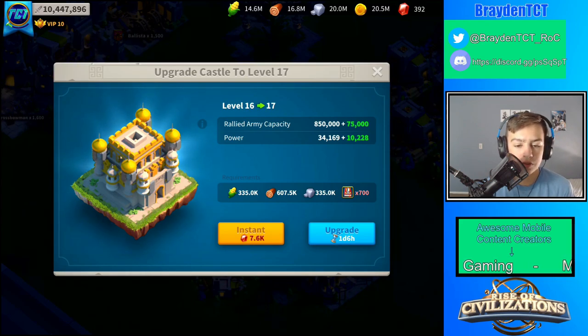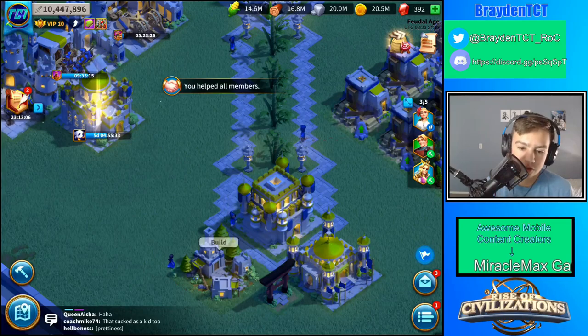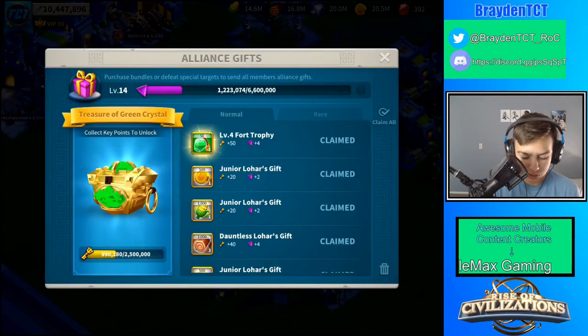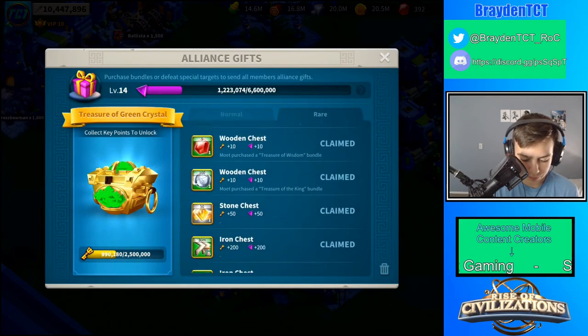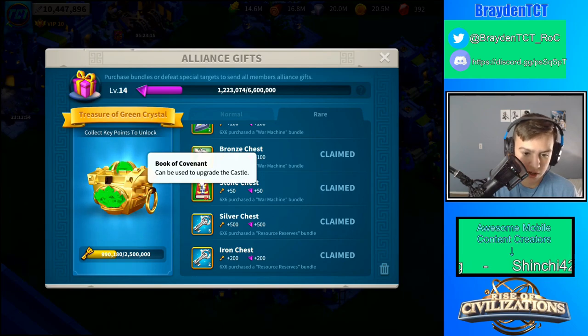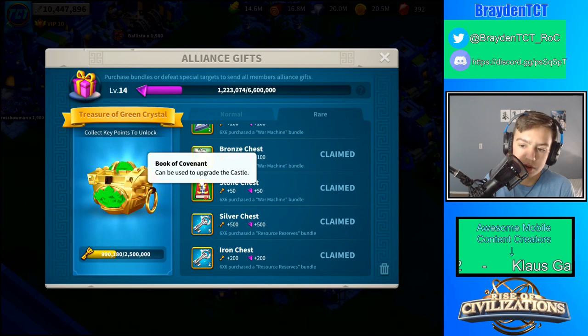So I'm going to talk about this from the free-to-play perspective and also the pay-to-win perspective. How you can get these is by collecting gifts from your alliance — you can sometimes get Books of Covenant out of those when people buy stuff. You can also get them from partaking in barbarian forts — that's the free-to-play perspective.